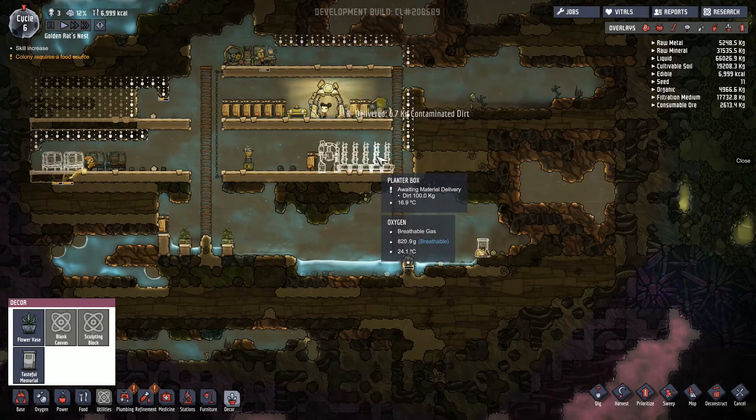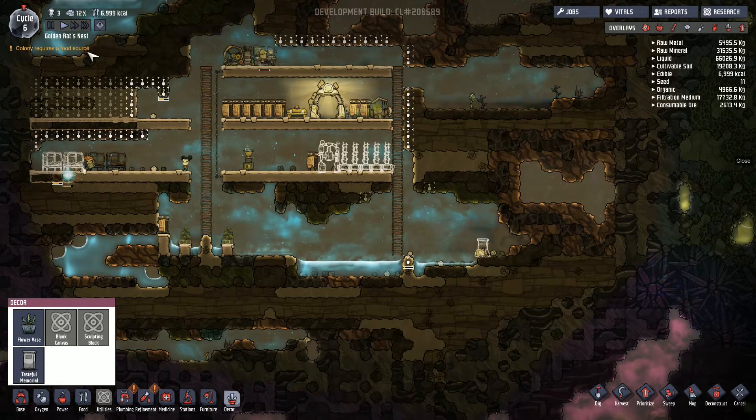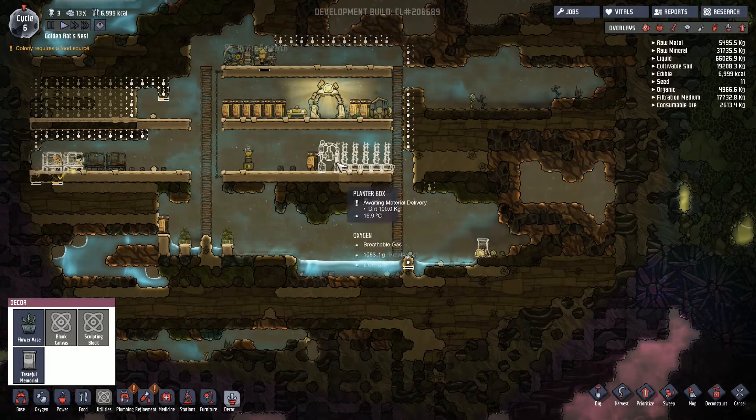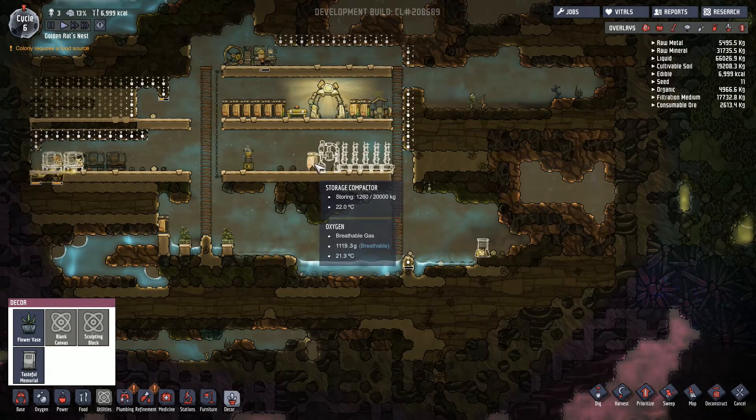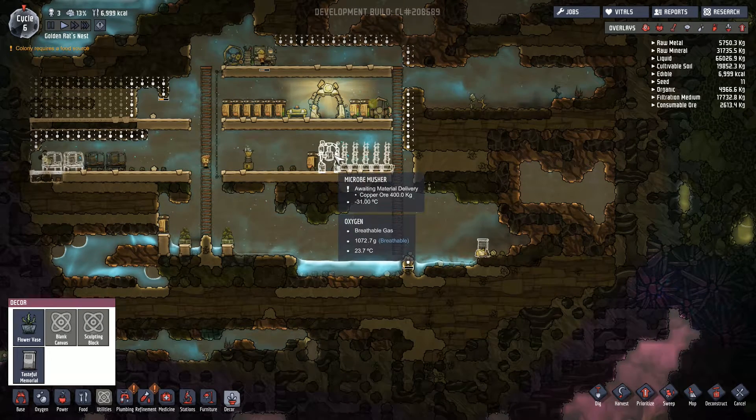I've set this food stuff to be made here. We've obviously got our algae terrariums which provide enough oxygen — food is actually the thing we're short on now. So yeah that's working away there.